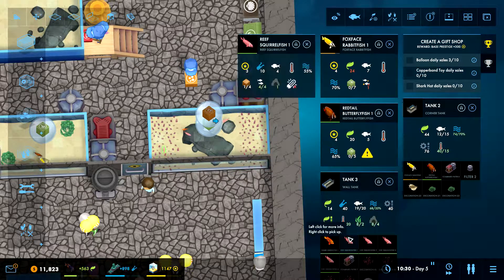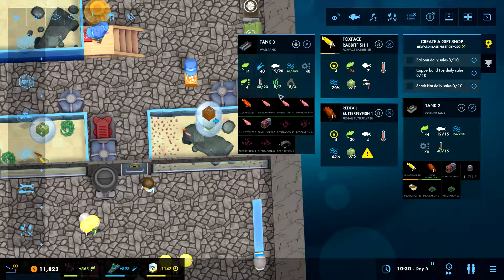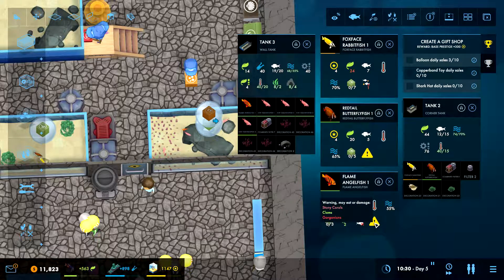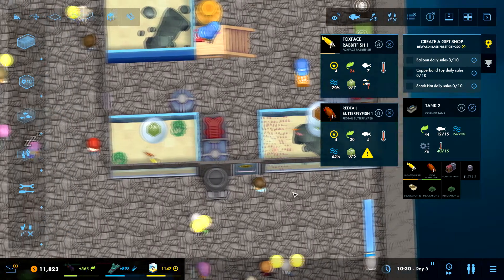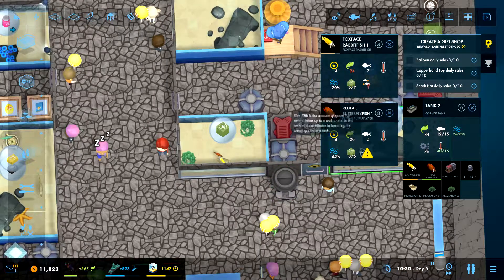Is anyone going to grow up? No, you're not growing. What about the flame angelfish? May eat a damaged tonic horse, clams, or gorgonians - okay, that's not a problem. So that means we have to move one of these red-tailed butterfly fish.